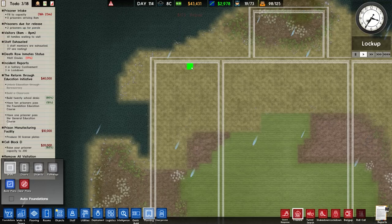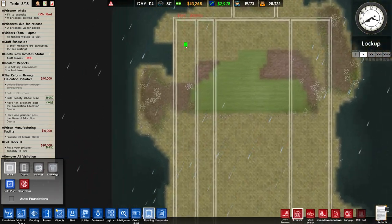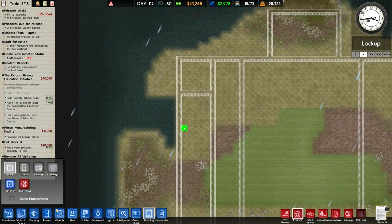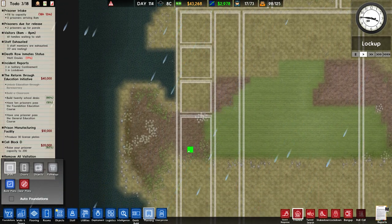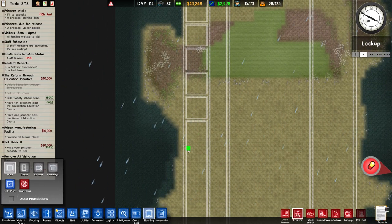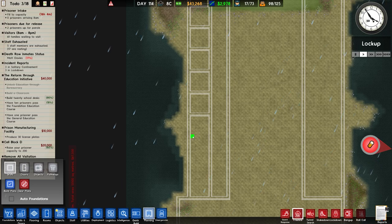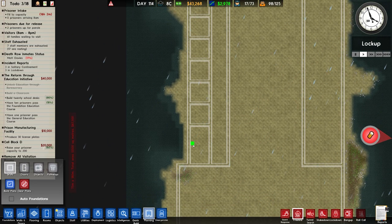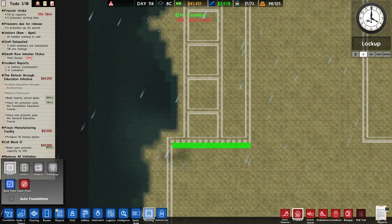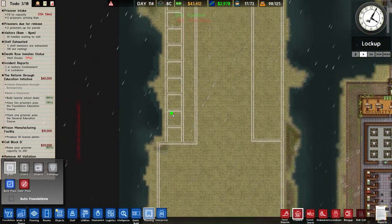Now I don't think the cell blocks are going to be this long — quite frankly they are far too large for the amount of prisoners we're wanting. Although to be fair they are going to be quite big because each cell is going to be 5x5, making it a decent size. We'll go on the principle that we'll do a 5x5 and see how many prisoners we can get in here. What I'm also going to do is have some cells as 5x5 and some quite a bit smaller. One side will be 5x5 — that's the overall goal — and we can expand that like so.